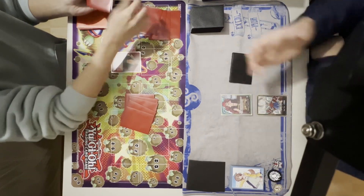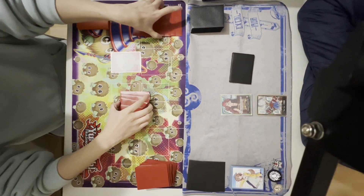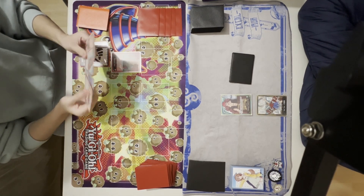My current hand is pretty good because it also has 7-cost Kit, which is a very good attacker and defender because it can re-stand itself using its own effect.